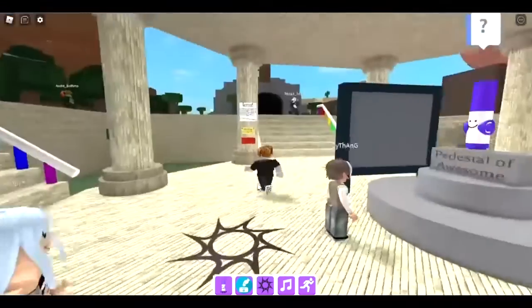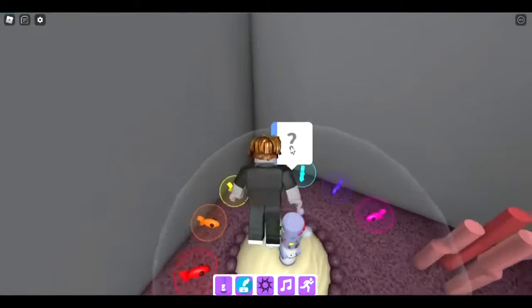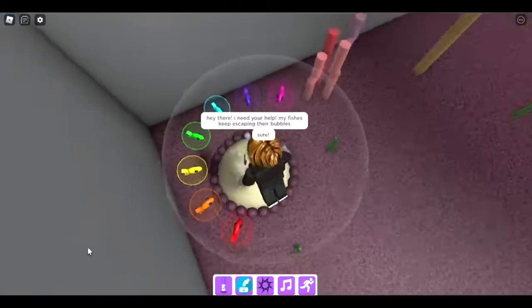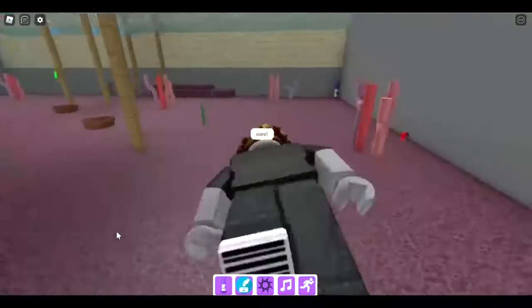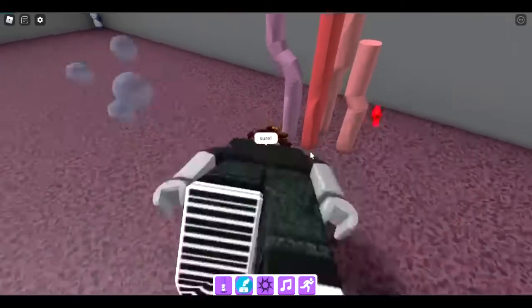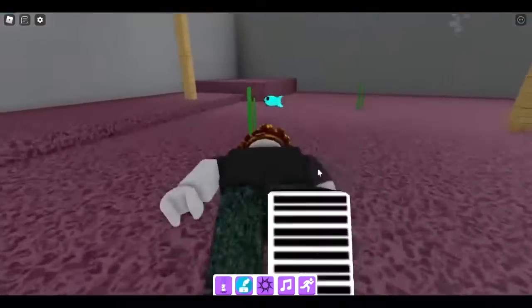The next one is the ecosystem marker — one of my favorite medium markers to get. We're underwater and there's a quest marker. Click the question mark and the character says 'I need your help, my fish keep escaping their bubbles.' Accept and help round them up — find a fish and click on it to put it back in its bubble. Here's the red fish — got it!